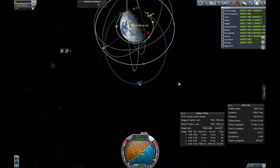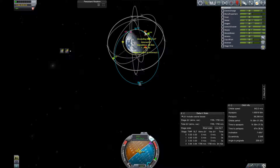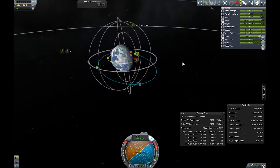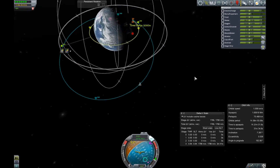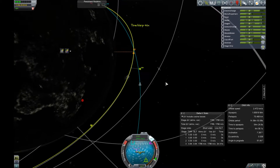Let's get periapsis up to 70 — this gets my closest separation a little bit lower as well. Since my orbit is this far off I'm gonna need a lot of delta-V to actually rendezvous with the station, but as you can see I have way more than enough left. The rendezvous will be about 700-800 meters per second.